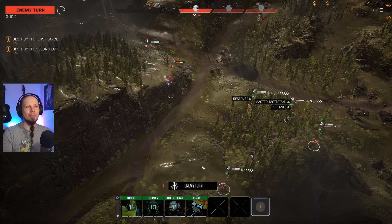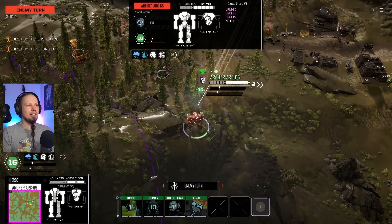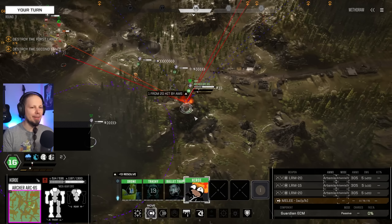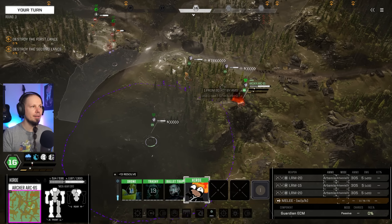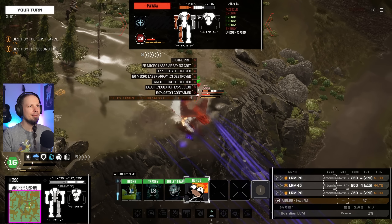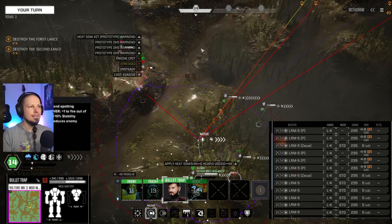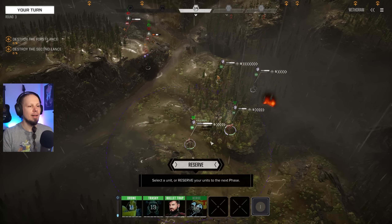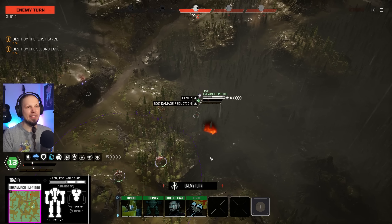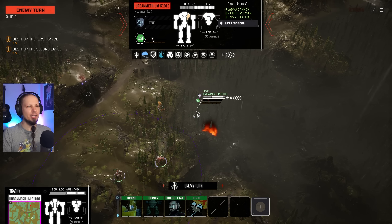Reserve the little guys — we want to make them unsteady first, then follow up with some accurate shots. Taking two in one round is better than just one and damaging the other. So — which side? Left side. Let's go for it. Fire — got him!